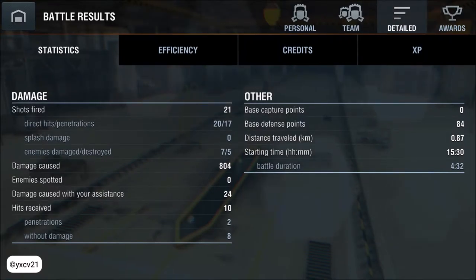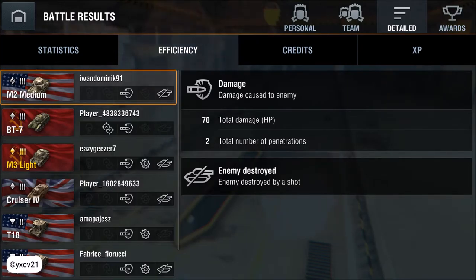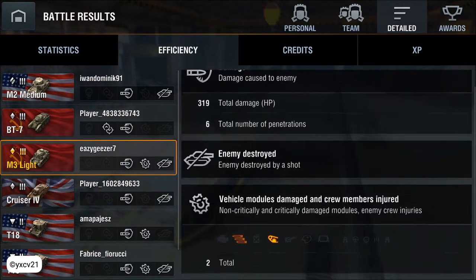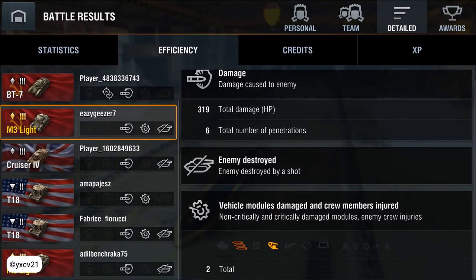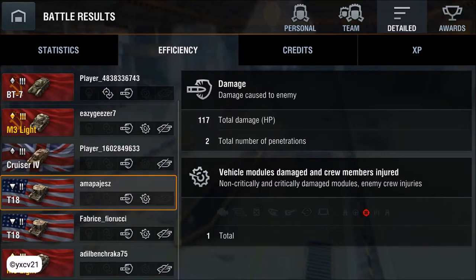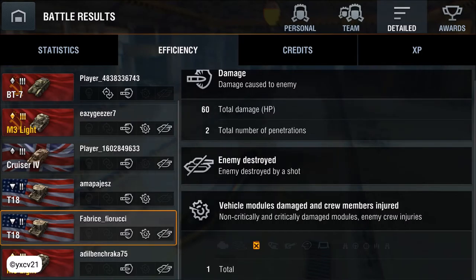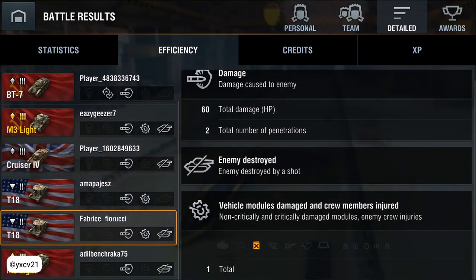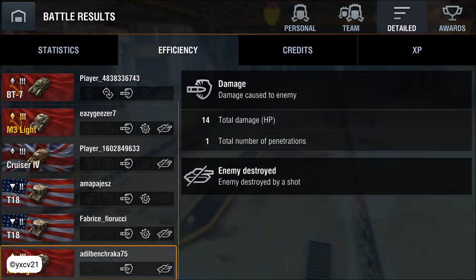Five kills, 21 shots, 20 hits, and 70 penetrations — just very nice. Two penetrations to the M2 medium, two to the BT-7, and 24 because I spotted him a second time. Six penetrations to the M3 light, two modules damaged, and two penetrations to the Cruiser 4. Two penetrations to the T-18, and I killed a crew member. And to the other T-18, I made two penetrations but less damage points and damaged a module. To the last tank, another M3 light, I made one penetration.